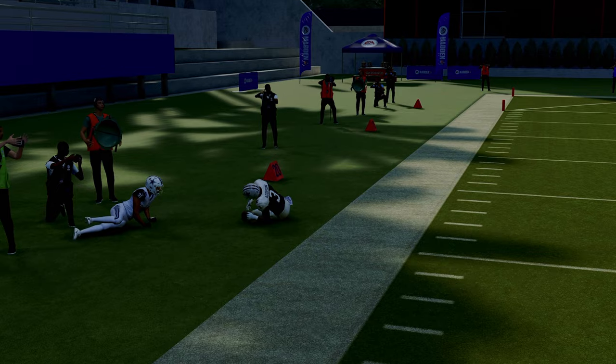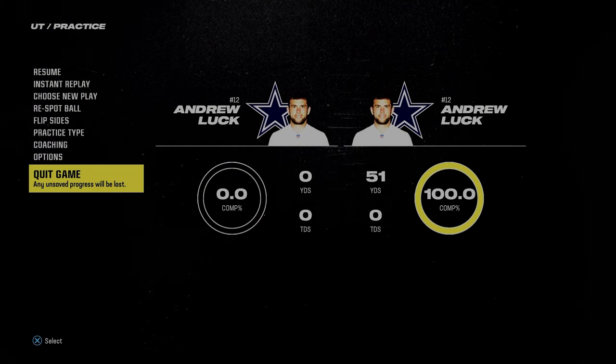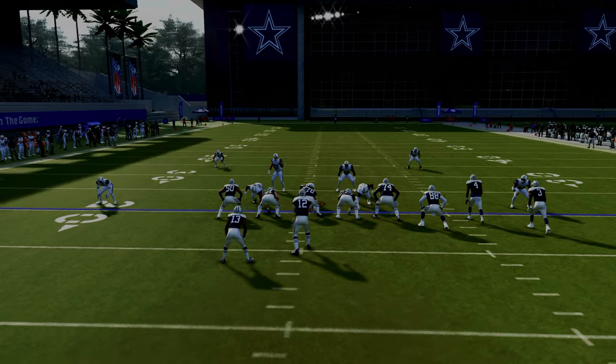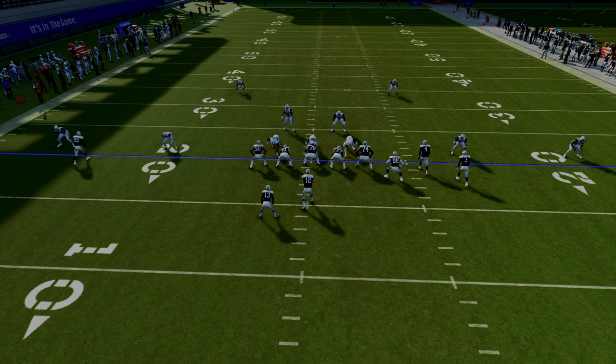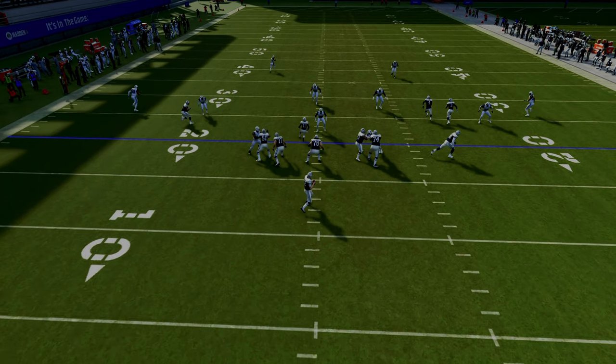Double Post is the most effective play in Madden in my opinion because of a couple of things. The first reason is that it has what I would call power routes — routes that can consistently attack man and zone coverage, and routes that, when not usered, are very, very effective.